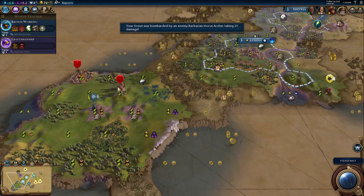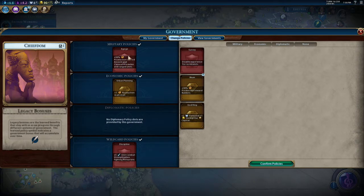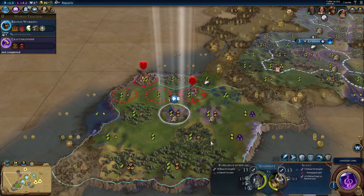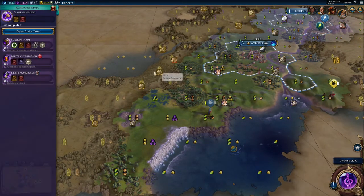Oh god, our scout is now taking range damage - that's not good. 30% production towards builders and extra production towards range units. I'm going to get rid of survey and go to a Gogi, because we're going to get bronze working pretty soon and I want my military nice and powerful. Extra combat strength against barbarians is invaluable at this time. Scout - just run, just run. You can actually just run yourself out of trouble.